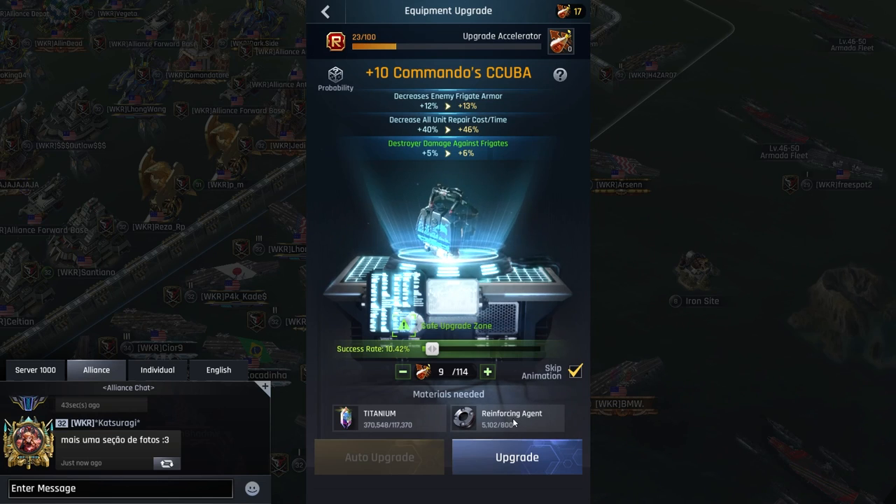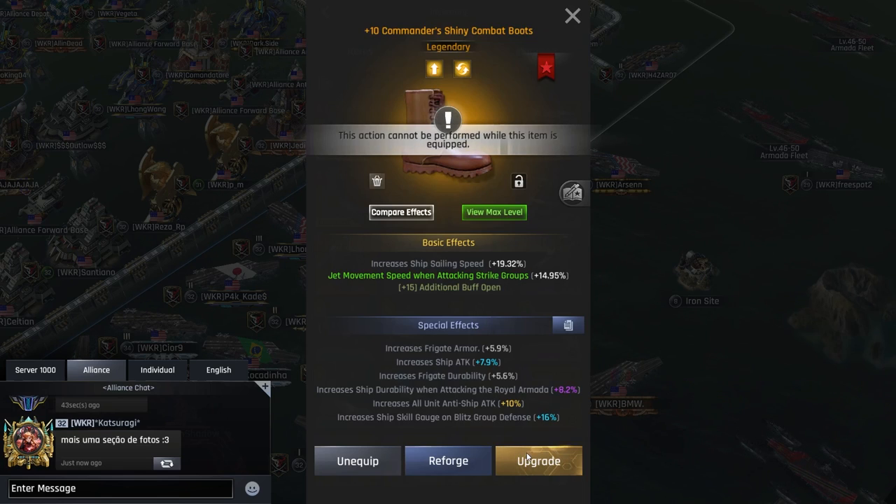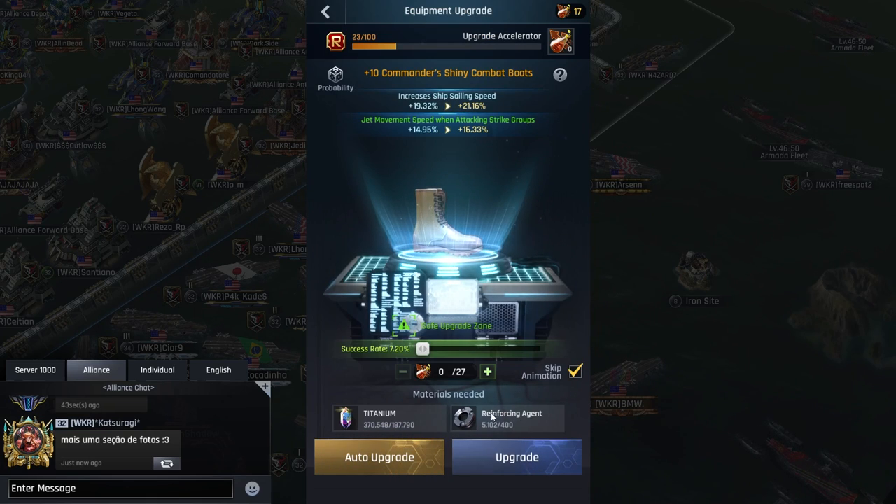That implies I'll have fewer agents to use. Or you can keep spending accelerators until you get a full guaranteed success rate. For CC Cuba, that's actually important. But for other pieces of equipment you can risk it a bit because they're not as expensive. For example, it only costs 400 and the success rate is higher without any accelerators — with 17 accelerators I already have over 65%. That's because every time you use a reinforcing agent you only need 4 instead of 8 like I need for Cuba, even at the same plus 10.